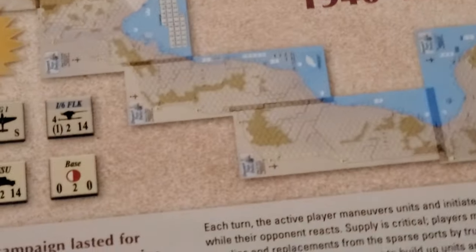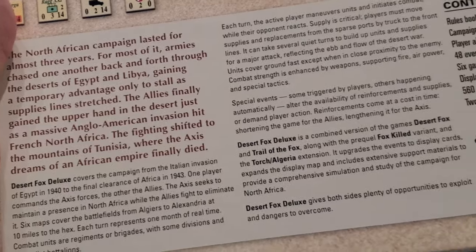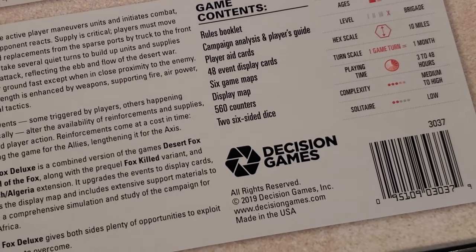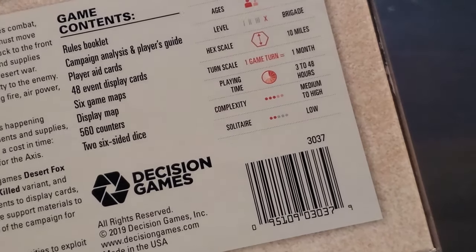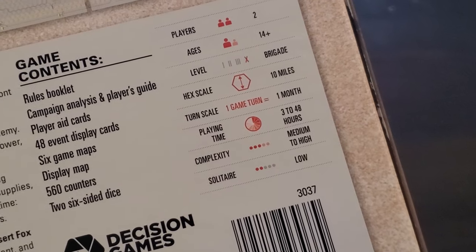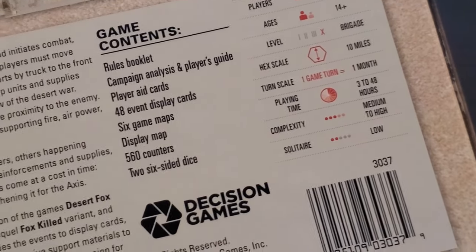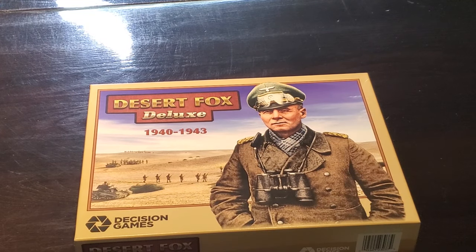So it's a Decision Games title. We've got a handful of maps — not sure how big they are — we all know about the African campaign obviously. There's a rules booklet, event display cards, six game maps, and just 560 counters. One game turn equals one month, but you break that up into multiple segments, so you're basically getting two-week turns out of this. Ten mile hexes, brigade scale. Yeah, it's gonna be okay.